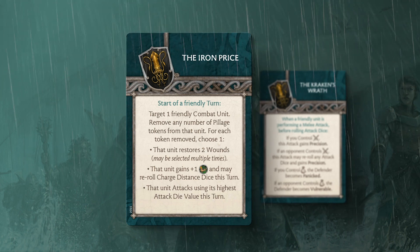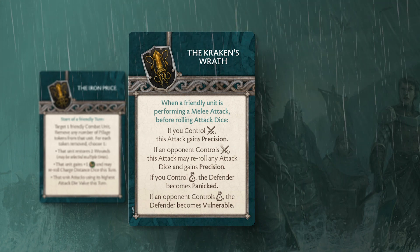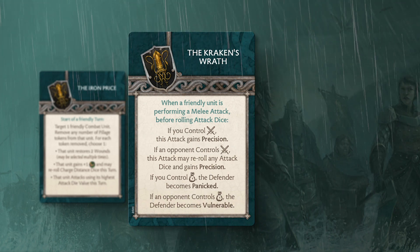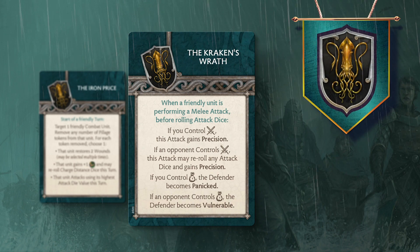Eric's threat synergizes well with the Kraken's Wrath Tactics Card as well, as your opponent has to weigh the benefits and disadvantages of controlling the Wealth Zone, with the added threat of generating pillage tokens for you if they do ultimately decide to claim the zone.